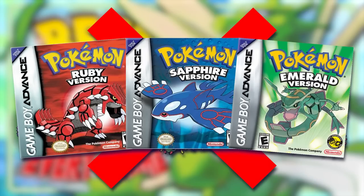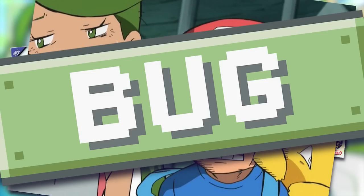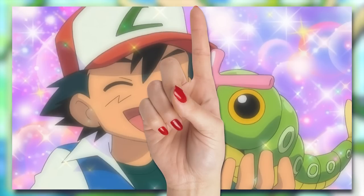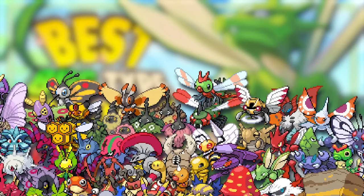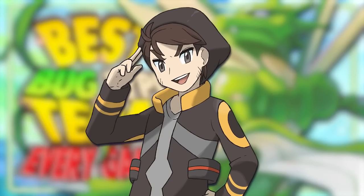Some of these journeys are gonna be rocky — after all, you are using the bug type. Quite a few bug types are generally available pretty early on in most of the main series games, so the good thing is you will have most of the team members relatively early on. That said, some games have limited options for bug types, so in some cases an entire team will just consist of the only bug types available. They will get better as the generations go on though.